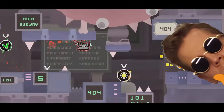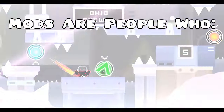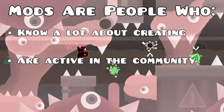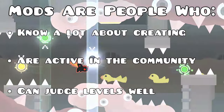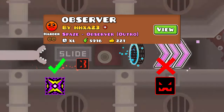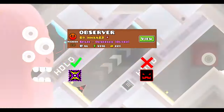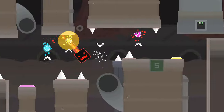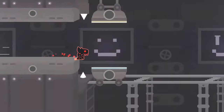So how do the mods decide what levels to send? Well, it is actually just down to their own judgement. Mods are picked for the role as they are people who already know lots about creating, are active in the community, and know how to judge levels well. Each mod has their own opinions and preferences, so while some may send a level, others may not. However, it only takes one mod send for a level to get rated, so it is best to keep trying to get a send from many of them until one sends it.